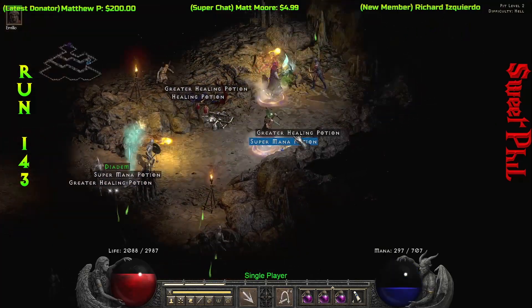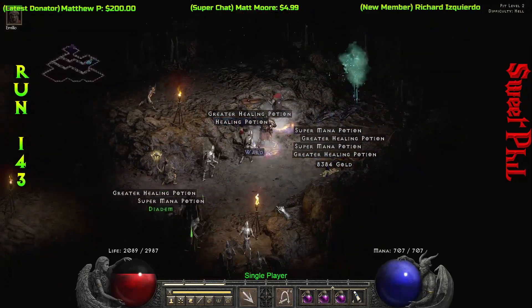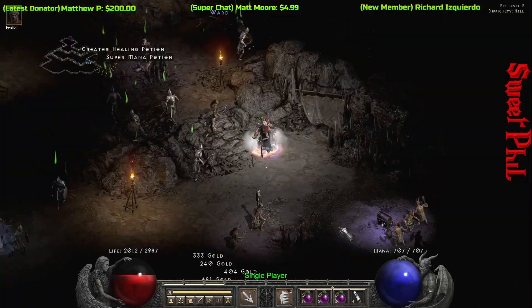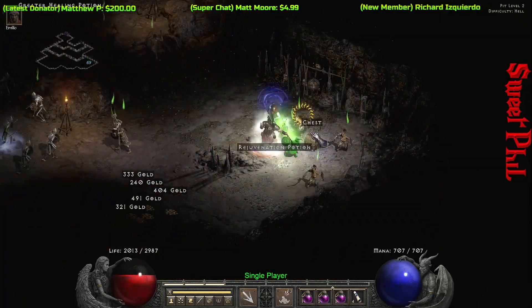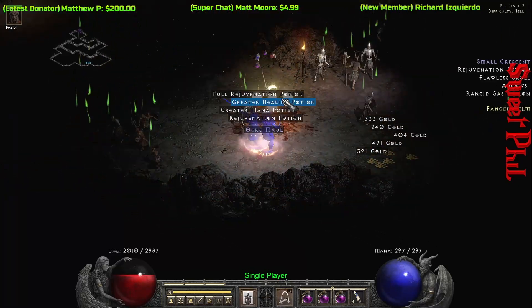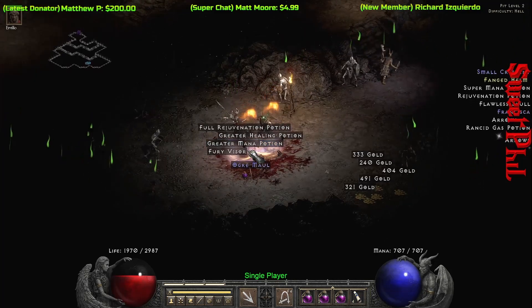Run 143 gives me an incredibly rare item, even though it is not nearly as useful as it is rare. It's a set Diadem for the Mavina set — Mavina's True Sight. Not particularly useful, but incredibly, incredibly rare.